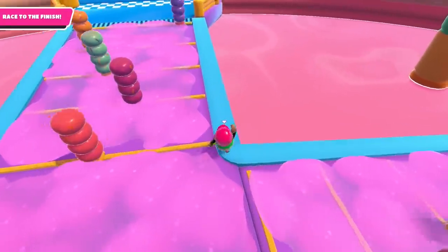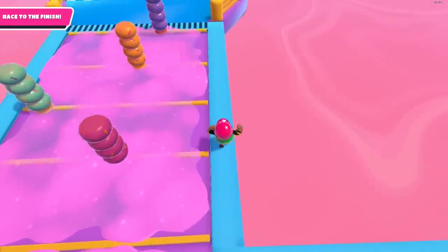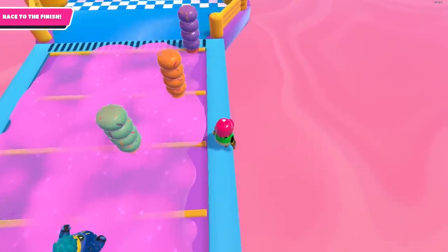Ballard section. You can run on the blue stripe and the donuts won't hit you off. Do be careful though, because if you slip off the blue stripe, the ballard will hit you off the map.